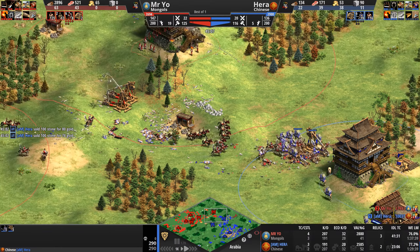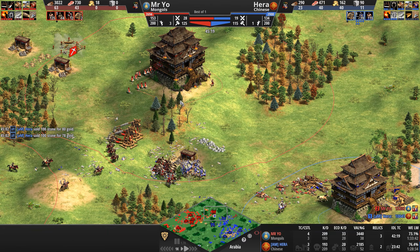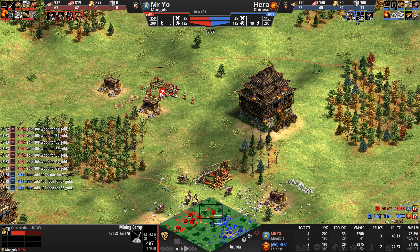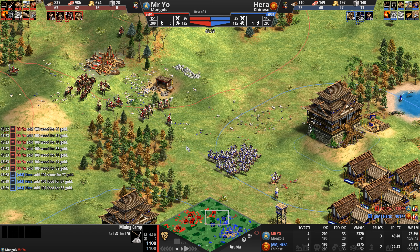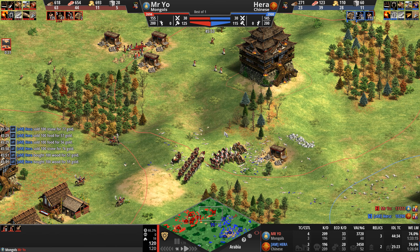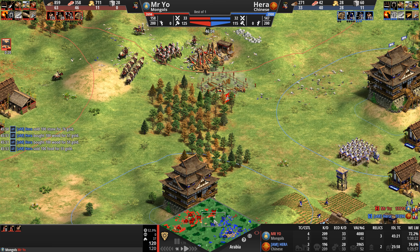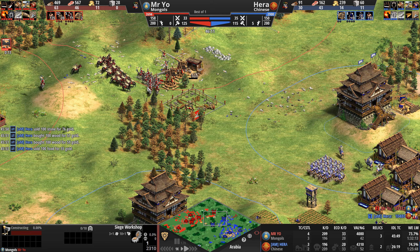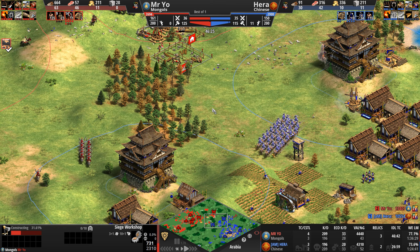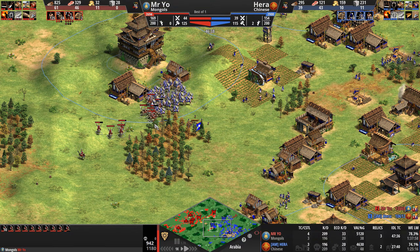Mr. Yeo returns the favor — one treb down, shelling away at its counterpart which also dies. Mr. Yeo says: I know you can't attack my castle anymore, I'm going to relocate these villagers. Why is he building a third mining camp when he already has two? Maybe in the heat of conflict he didn't realize. Five villagers on stone — so basically three castles for our Mongol for now. He's building siege and siege engineers. Does he really need it? He's got the hussar meat shield and 23 Mangudai.